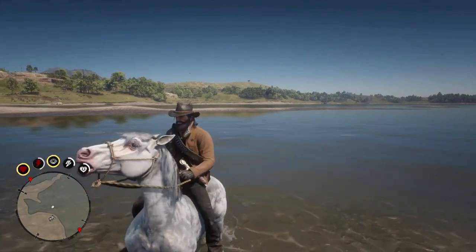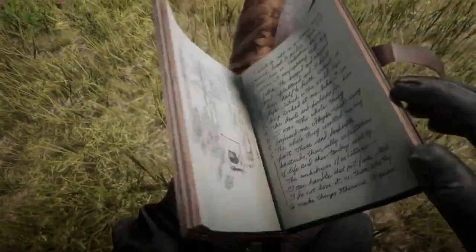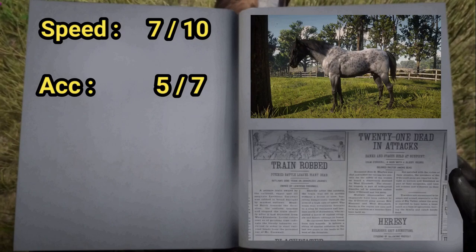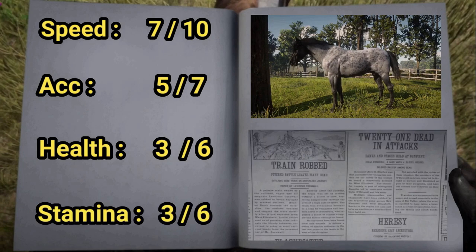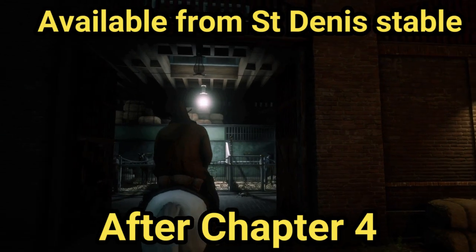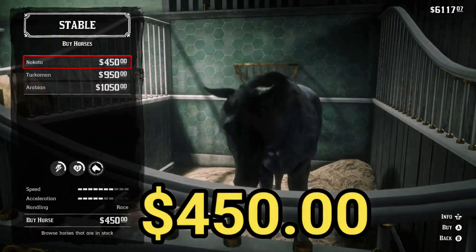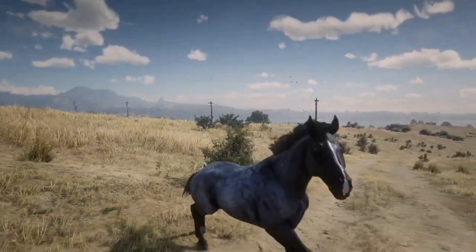The reverse dapple Nakota has seven speed, which maxes at ten, and five acceleration maxing at seven. Health and stamina start at three, which max out at six with full bonding. The reverse dapple is available from the Saint Denis stable after chapter four for four hundred and fifty dollars. Nakotas are fast and exciting horses to ride.